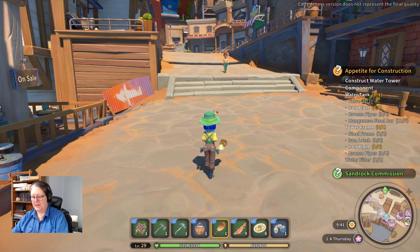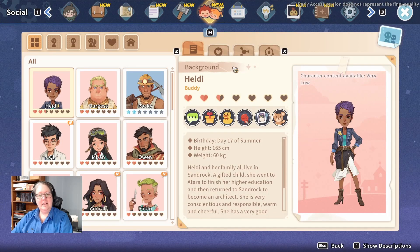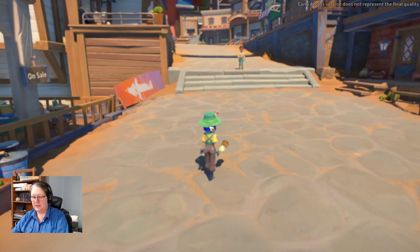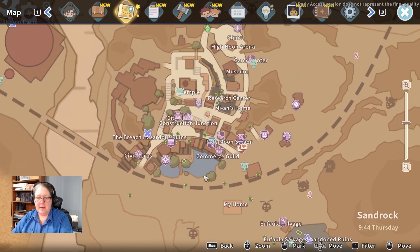I'm getting little faces on my map now — look, I can see Burgess! We must be getting to that friendship level with these guys. Burgess is on two hearts. Let's have a look at our map again — Heidi is hidden by a heart. I should be able to see a lot more faces on my map.